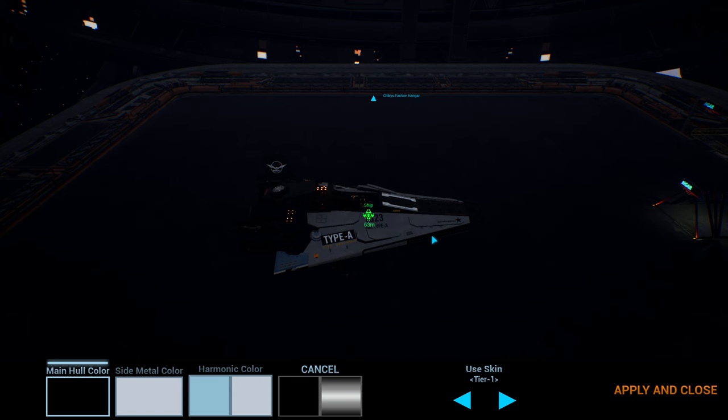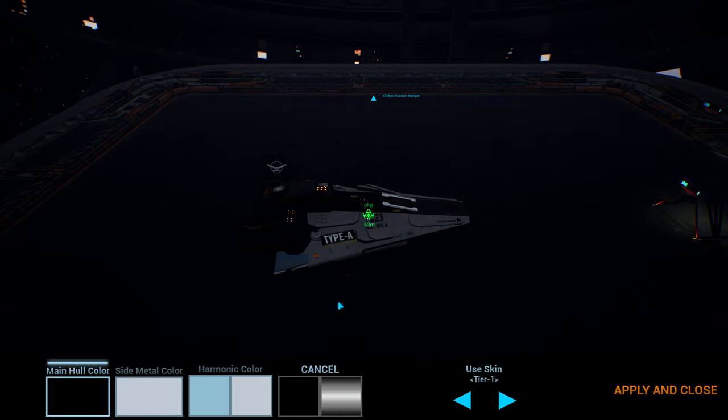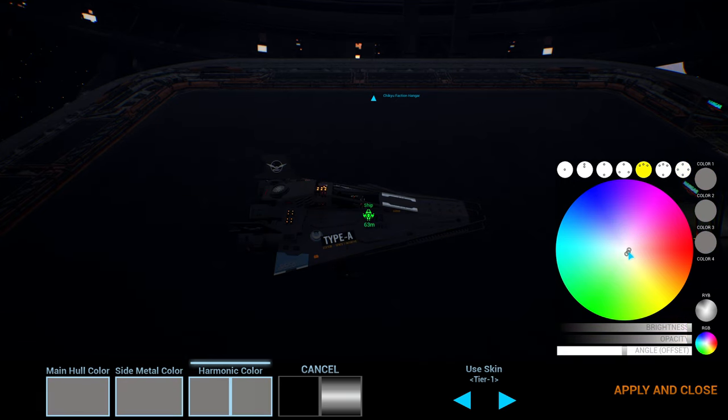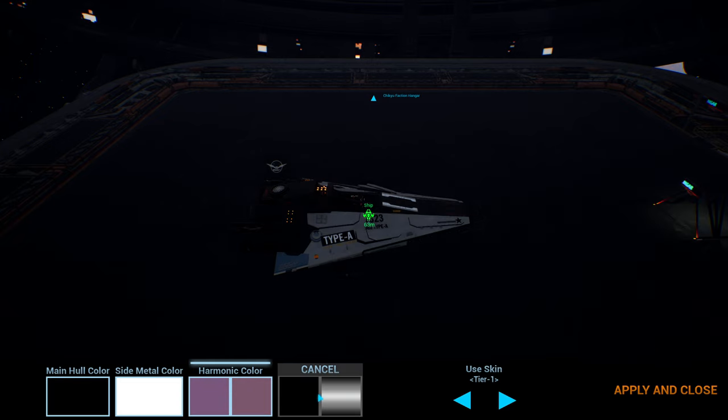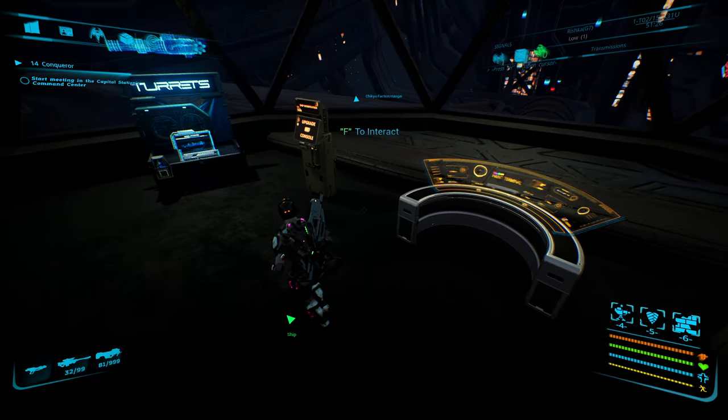This is your paint job — you want to change what the paint looks like, use the different tiers: tier one, two, three, and four. You can do harmonic colors, all kinds of stuff. You can make your ship do whatever — solid colors or all kinds of goofy stuff. Anyway, here's where you upgrade.